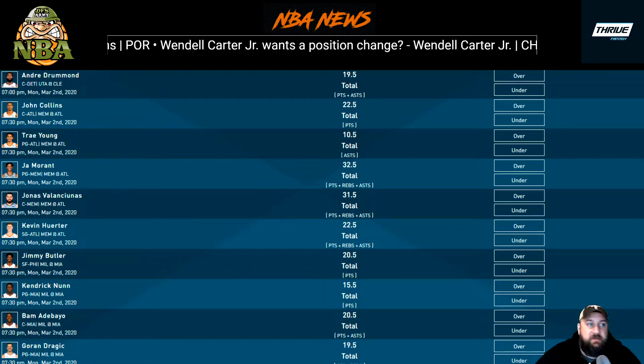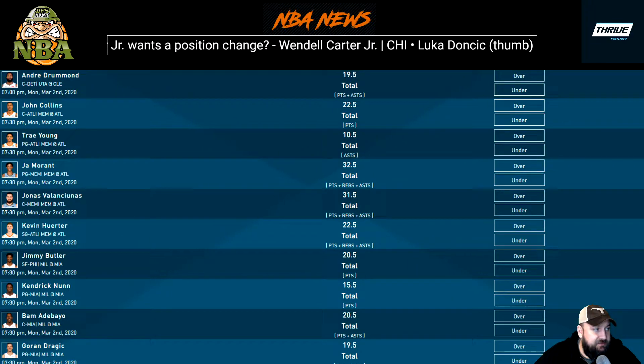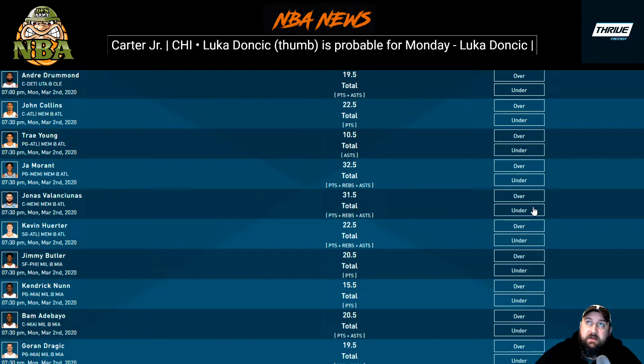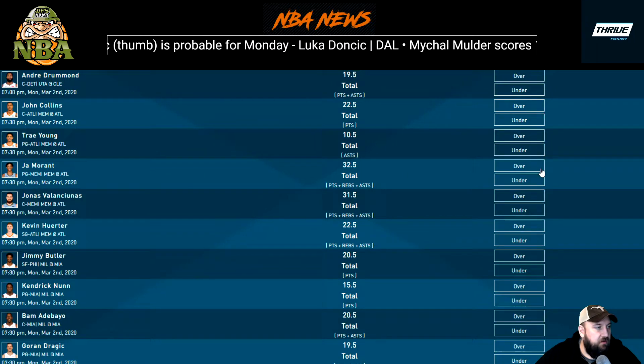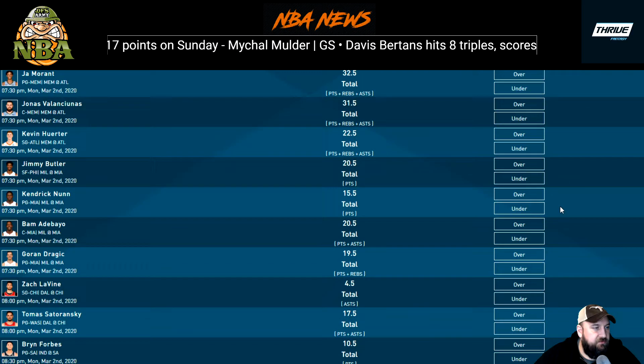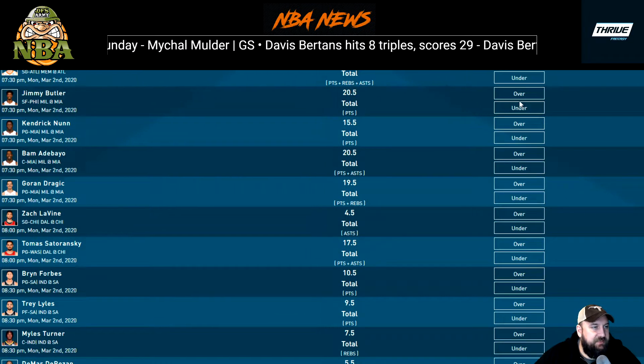Ja Morant at 32.5 points, rebounds, and assists — if he keeps playing 33-35 minutes I'd lean the over. He's been playing really well and has a great matchup. Nikola Jokic at 31.5 — the total on that game has climbed since this morning and was already insane. Honestly I'd lean the over on all these guys in this game.